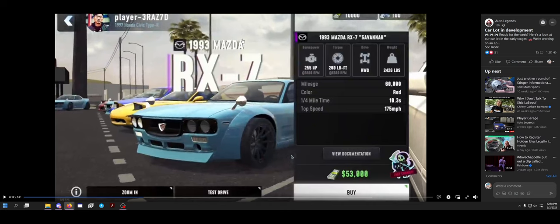We got a new pop-up. We know it's a 93 RX-7 — that's cool. So, they have some stats about the vehicle: 255 horsepower at 6,500, 200 foot-pounds of torque at 6,500, rear-wheel drive, 2,426 pounds. Mileage is 60,000 miles.